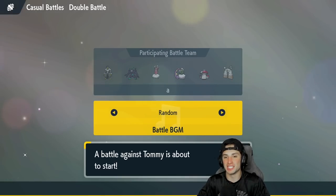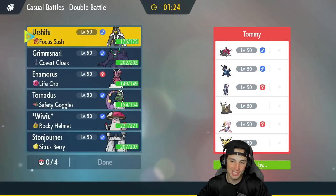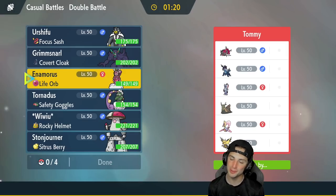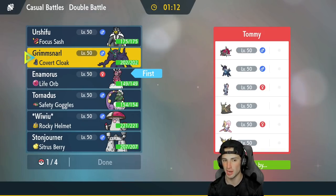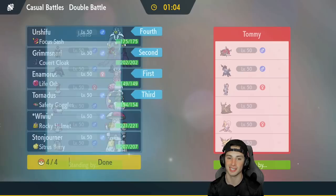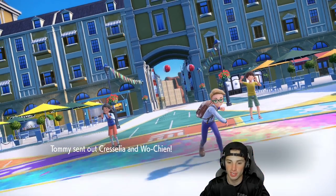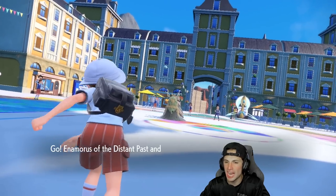Hopping into our third and final battle looking for a perfect record. Going up against a really powerhouse team: Barraskewda, Hisuian Samurott, Sneasler, Wo-Chien, Scream Tail, and Zapdos. Enamorous is going to be able to work on two of them. Sneasler could lead which could be a problem, but I'm going to lead Grimmsnarl so I can Fake Out, with Tornadus in the back end and Urshifu. Sneasler is a very fast Poison/Fighting Pokémon that hits very hard.